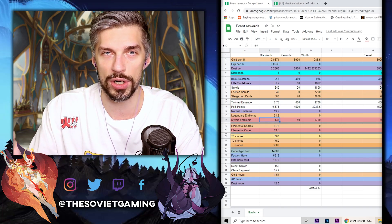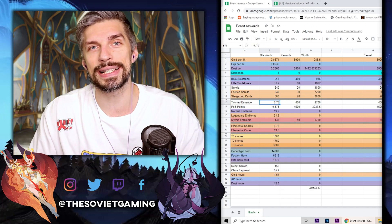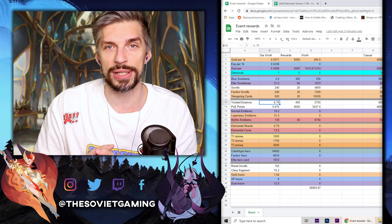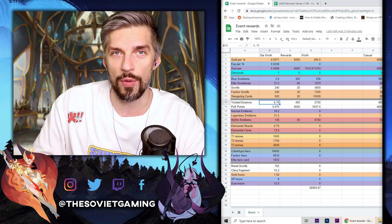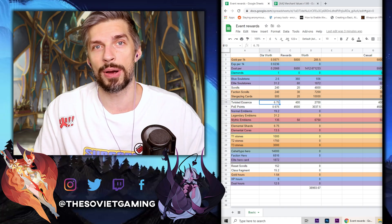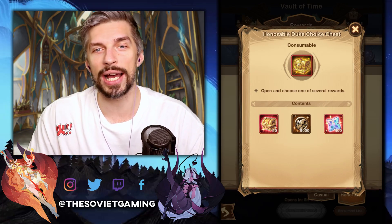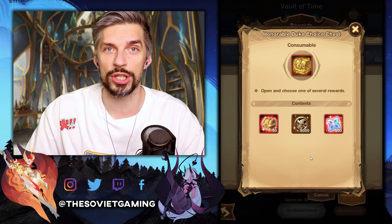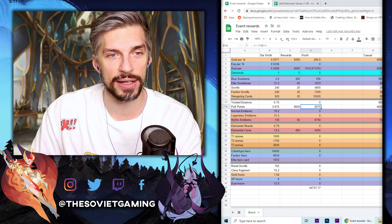I'll always talk about that in the event reward guides, so don't worry. Same goes for power points and twisted essence — always prioritize what you need most. If you need furniture badly, go for the power points when the value is roughly the same. Twisted essence is an underestimated thing because the elder tree is a really powerful investment. As an example, we can use the Honorable Duke choice chest from the Abyssal Expedition and put those values into the spreadsheet to see which one is better.